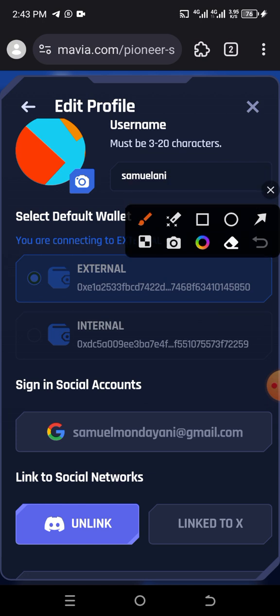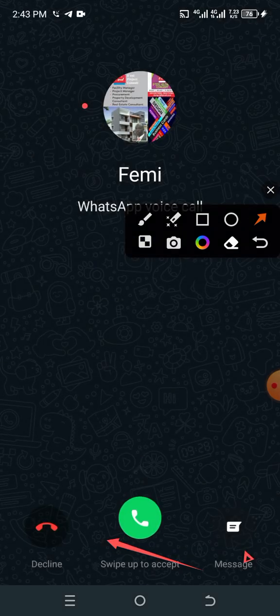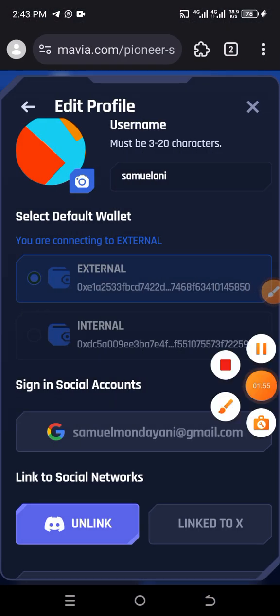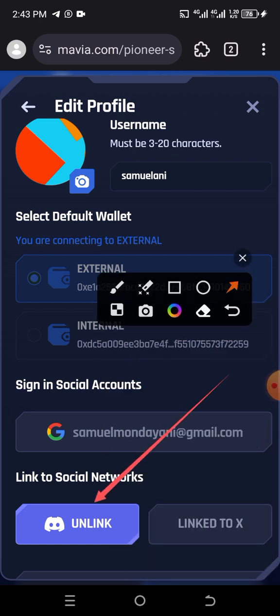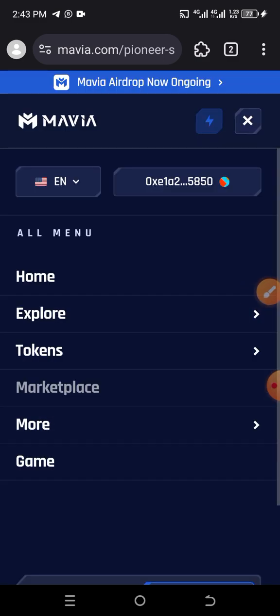You have to link your social media accounts. I've linked my Discord, my Twitter, and my Google. You can see the email I used to link my Google — that is the same email I will use when I sign up on the Mavia game. After linking all of these, the next thing you have to do is go back.